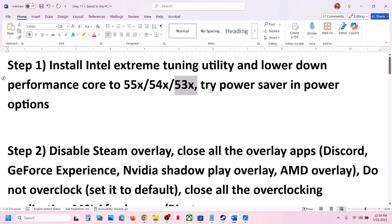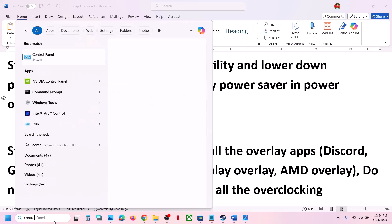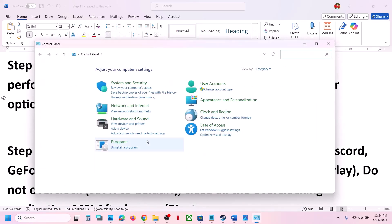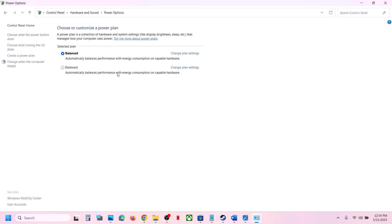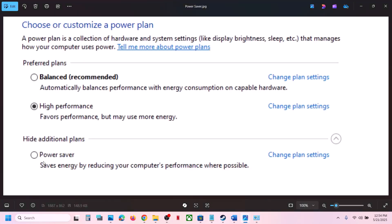If that does not work, try Power Saver in Power Options. Type 'control panel' in the Windows search box, go to Control Panel, then go to Hardware and Sound, then Power Options. Here you will see Balanced, High Performance, and Power Saver. Select Power Saver and launch the game. If that doesn't work, you can also try High Performance or Balanced and check which one works for you.